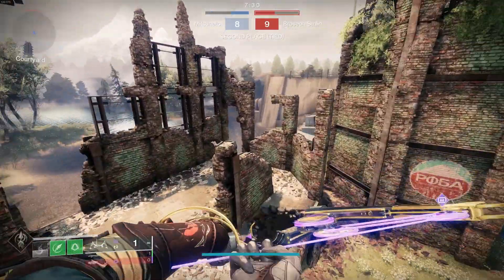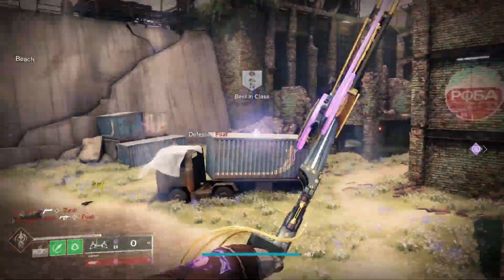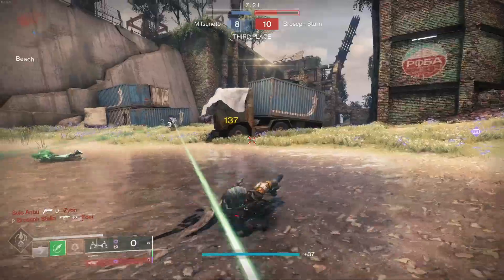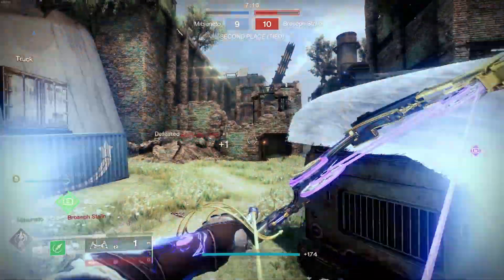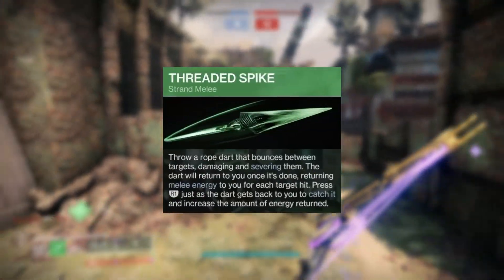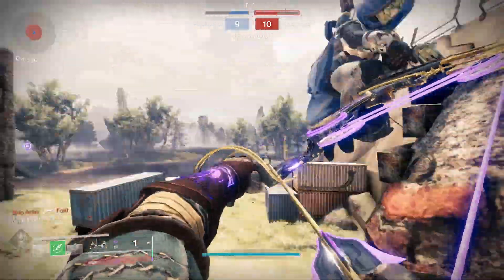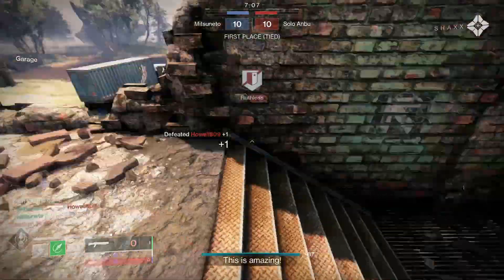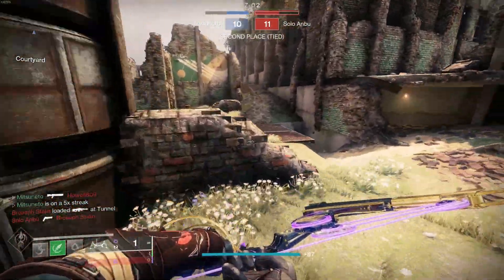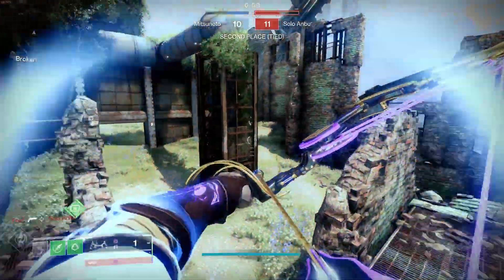In terms of abilities, make sure you use Marksman's Dodge as your class ability. Marksman's Dodge has a much shorter cooldown than Gambler's Dodge, and we really want to maximize the amount of decoys and suspends we're able to deploy. The only melee ability available to Strand Hunters is Threaded Spike. It does 80 damage to the body, tracks targets fairly aggressively, chains and damages grouped up enemies, and refunds a portion of melee energy if you catch it. The animation is so fast as to be practically instant — when using a bow, if you headshot and immediately send out Threaded Spike, you are looking at a 0.5 TTK, which is literally uncountable.